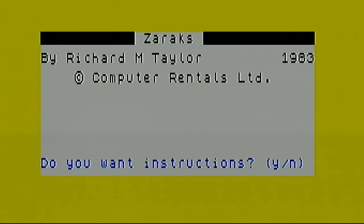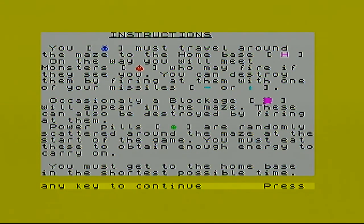A lot of things were rented back then. Let's have a look at instructions. You must travel around the maze to your home base marked with an H. On your way you will meet monsters which you have to avoid. You can destroy them by firing missiles. Occasionally you'll be blocked — you can destroy blockers by firing at them. Power pills are randomly around the maze.